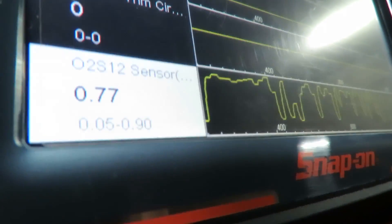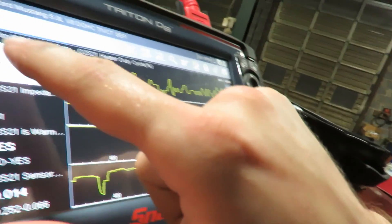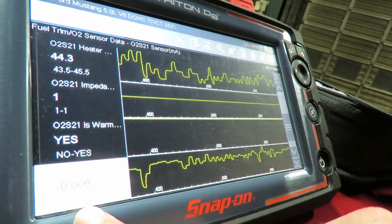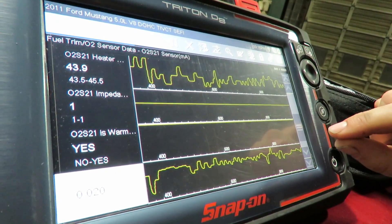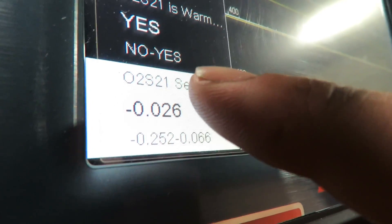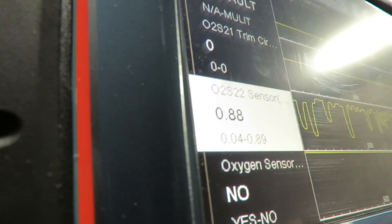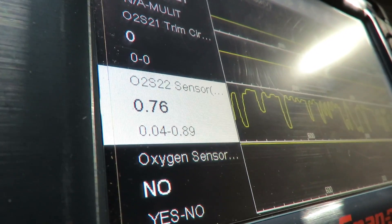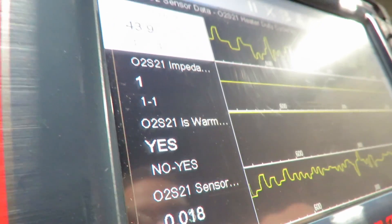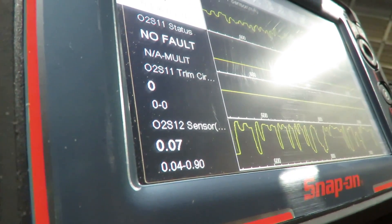Don't go off of that alone to condemn the cat, because it could also be the sensor itself — but in this case we did just test the sensor and it's not the sensor. Looking at bank 2 sensor 2, it's reading that the bank 2 catalytic converter has taken a dump, as you can tell from these readings. It should be a steady pace. Looking at both sensors — they all died. So the cats are gone. That's the whole diagnostic video.